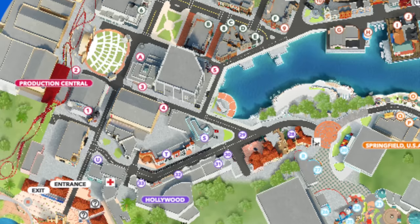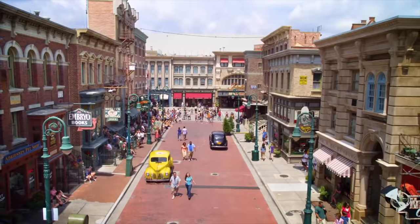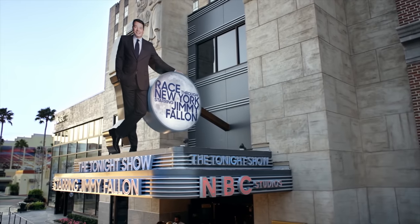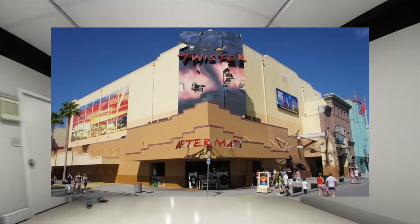As you pass the amphitheatre which hosts shows and events throughout the year, you'll be entering the park's next area: New York. The first attraction you come to is one of the newest in the park, Race Through New York Starring Jimmy Fallon. Opening in 2017, this is a 3D motion simulator ride which replaced Twister Ride It Out.